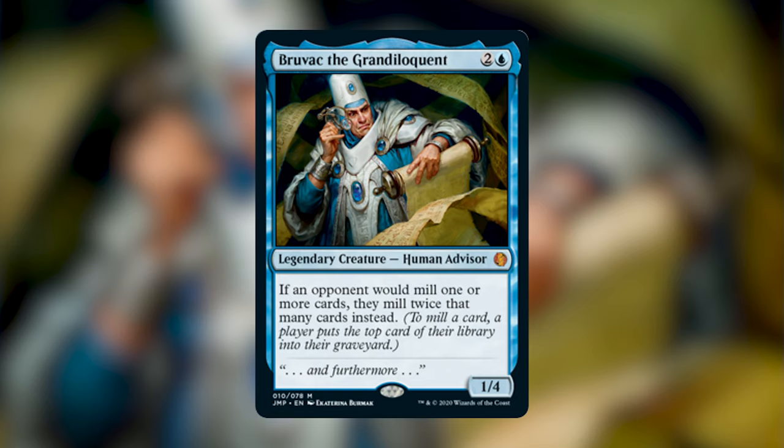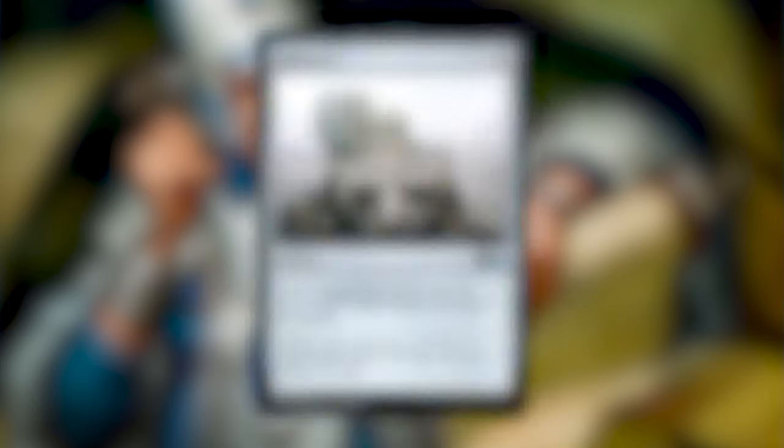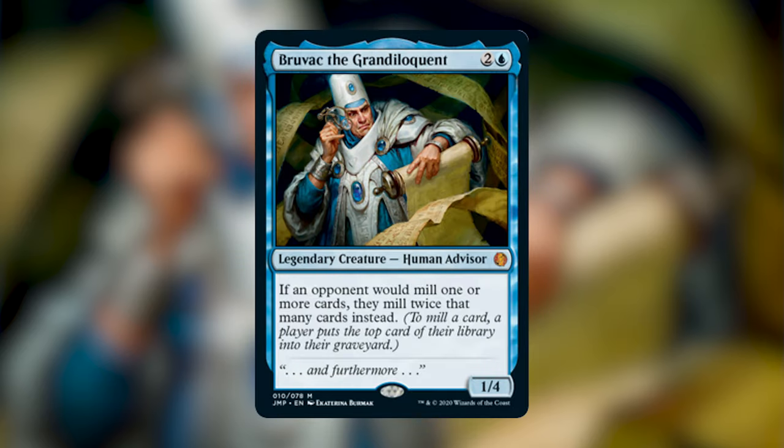Wizards has decided to make mill a keyword on cards now, which players had been calling it for a long time. It comes from a really old artifact called Millstone that does essentially the same thing — it takes cards from the top of your opponent's library and puts them into their graveyard. This is a viable strategy because when your opponents run out of cards and go to draw, they lose the game. Bruvac doubles all of our mill abilities, so if we have a card that says target opponent mills 5, they're going to mill 10.